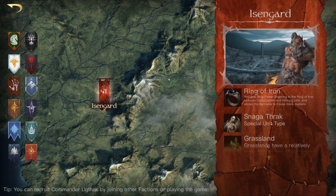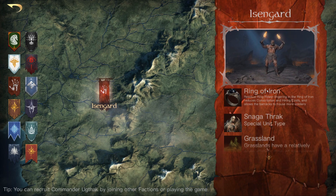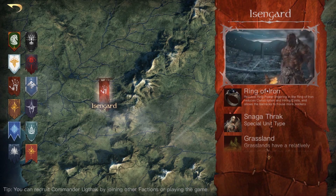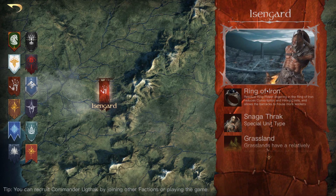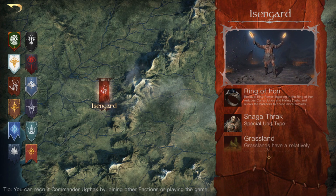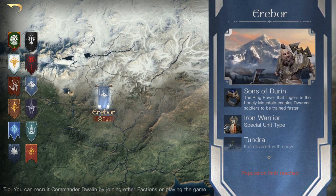Next we have Eisengard. They used to have Ring of Iron, where conscription cost was reduced by ten percent — that part is still the same. But it has now been updated so you also get a barracks capacity of plus ten as well, meaning you'll be able to have more troops in your barracks. That's quite interesting.